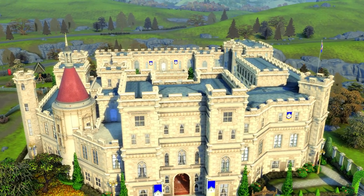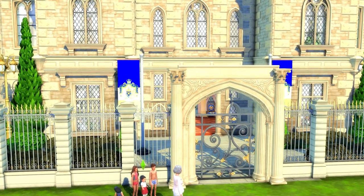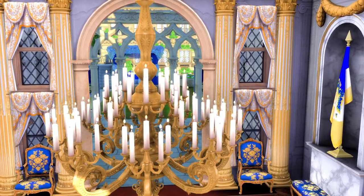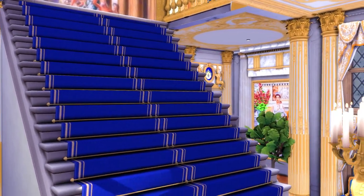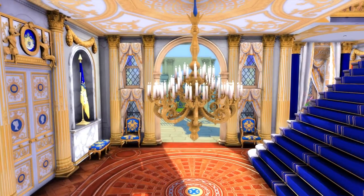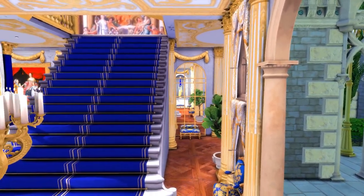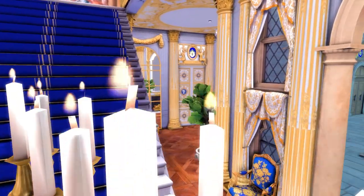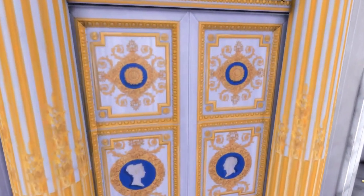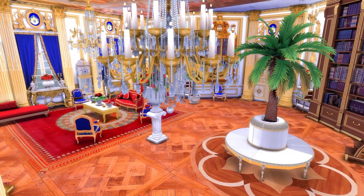We're gonna start off with the main entrance here. I want to try to do it from this view like I did with my Willow Palace tour, so please bear with me — I do love the cinematic view. I did try to do ceilings where I could in this castle, though not in every room like I did with Willow Palace because this castle is very oddly shaped so it was quite hard. So this is the main entrance to the castle, and here we have the main family drawing room.